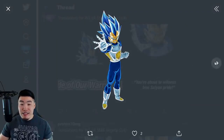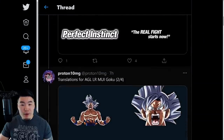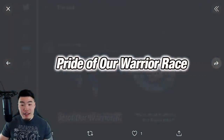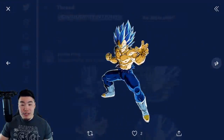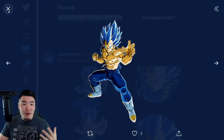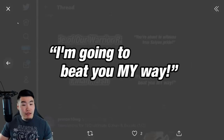Moving on to Vegeta — there's his SSR form. The SSR forms for both Goku and Vegeta look really, really dope. I almost like the arts better than the LR arts, to be honest. We got the SSR Vegeta, the TUR Vegeta, and finally we have LR Super Saiyan Blue Evolution Vegeta. And of course, Vegeta does have that extra costume effect where his armor comes off. And some more labels here for the Saiyan Prince.